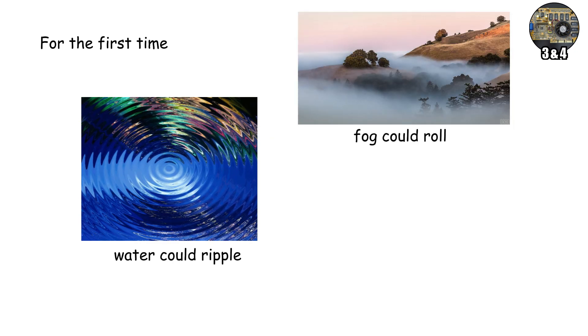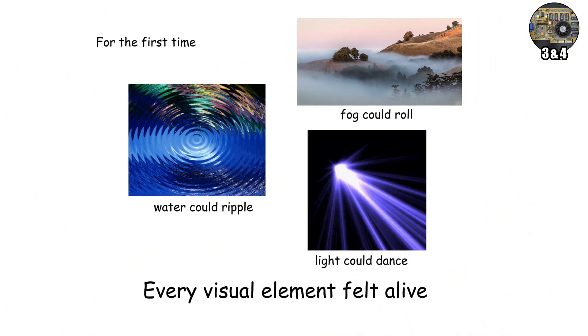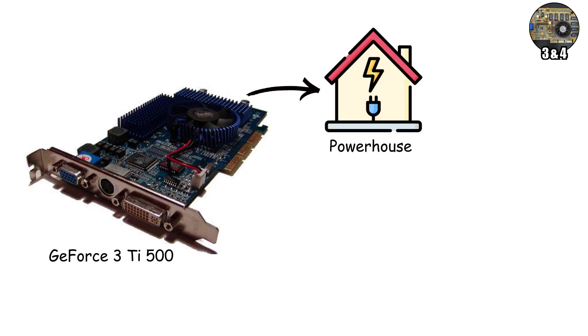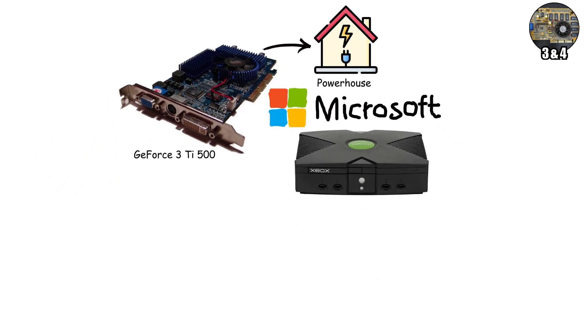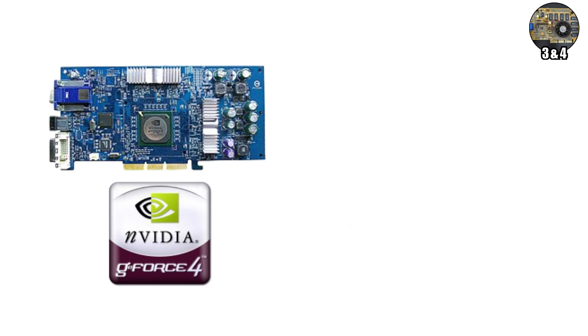Fog could roll, and light could dance dynamically across metal and skin. Every visual element felt alive. The GeForce 3 Ti500 was a powerhouse, but its influence stretched even further. Microsoft chose its architecture for the original Xbox, marking the first major partnership between PC and console graphics.